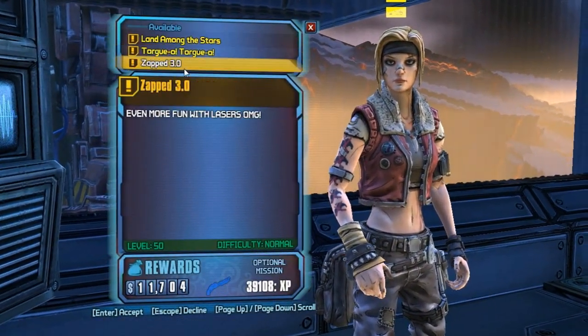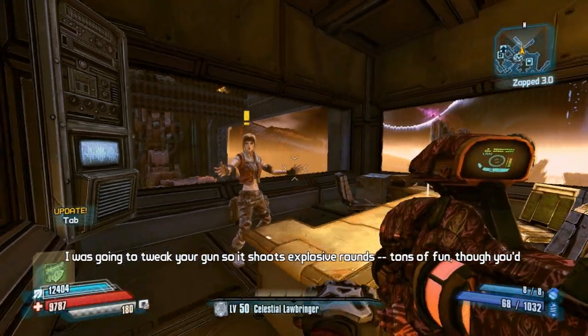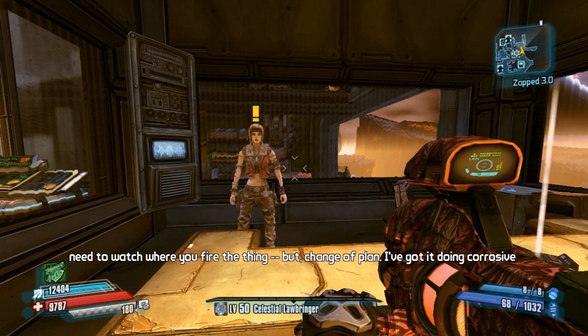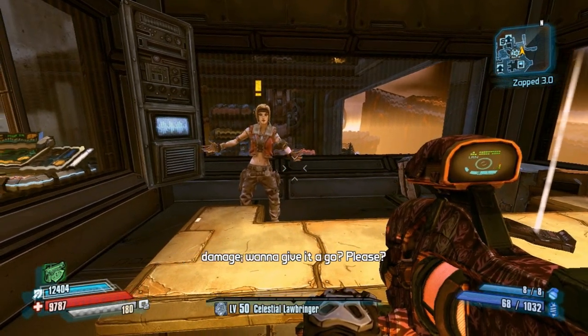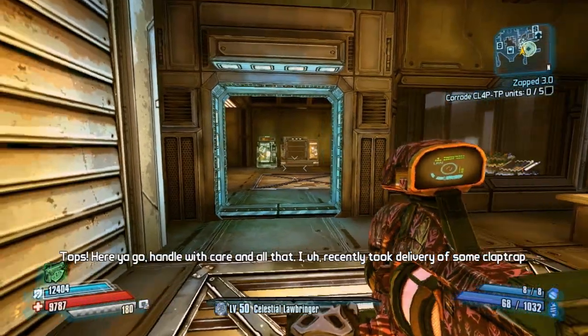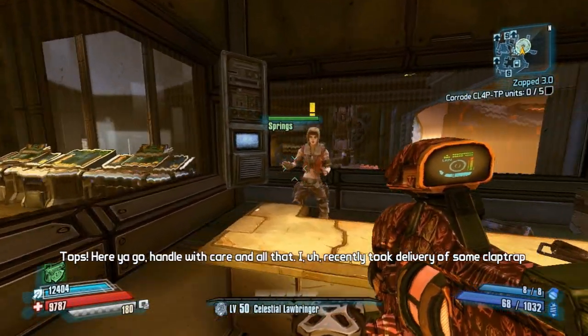To get this, you want to go to Jani and accept the mission Zapped 3.0. Now, you're going to have to do the 2 previous Zapped missions before this. To get that, you go out into Triton Flats — it's the really big Mooney area — and it's one of the side missions there. Can't show you it exactly, but it's easy enough to find.